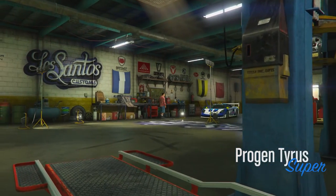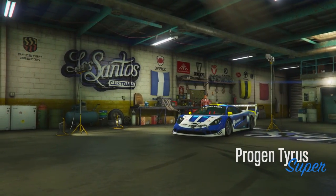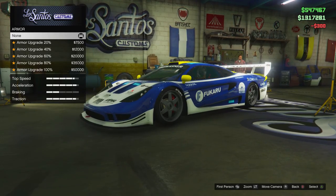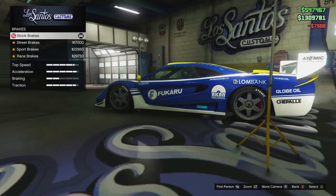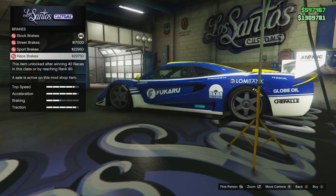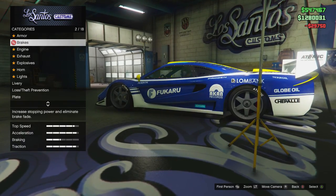We have answered the question — it allows us to take the Progen inside of Los Santos Customs. That is excellent news. First thing: repair the vehicle armor. I'm going to get just the first basic armor so people don't blow me up with a couple bullets. Brakes: stock brakes are apparently on sale, so there's street brakes, sport, and race. I'm going to get myself the race brakes because brakes are so important.